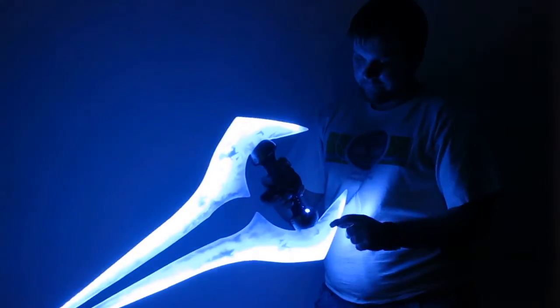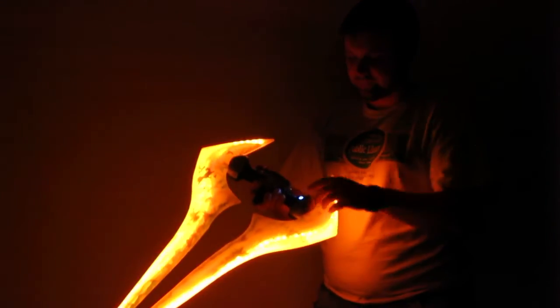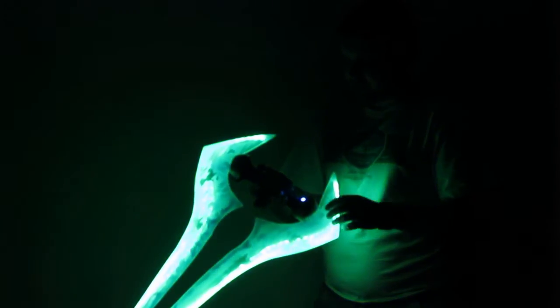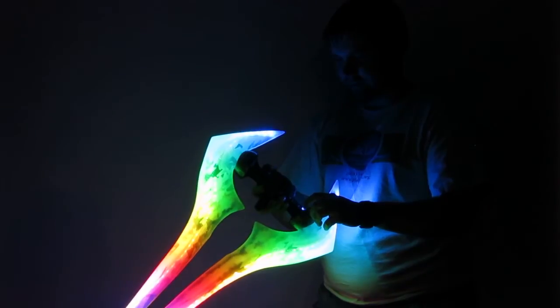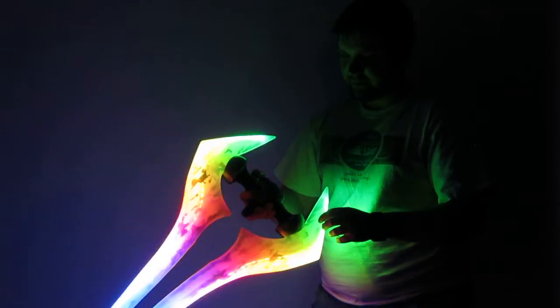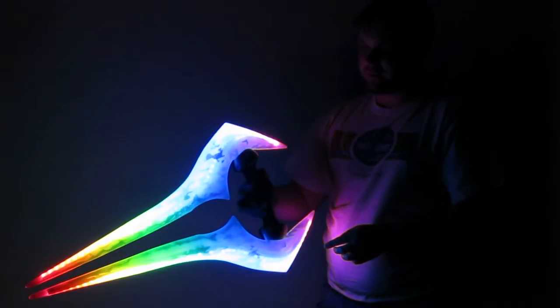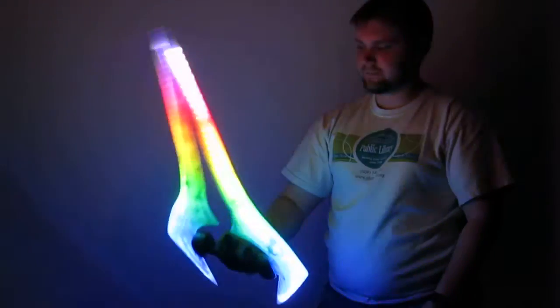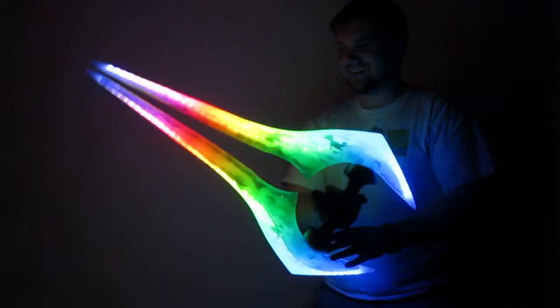You can extend it and ignite it again to do some mode selection. The default mode of the energy sword also has a fire mode, an aquamarine mode, and then my favorite — the disco party mode. Lock it in, and you can see as you swing it the motions change. Awesome stuff.